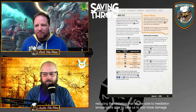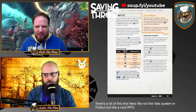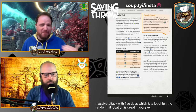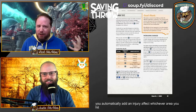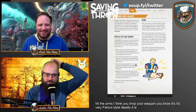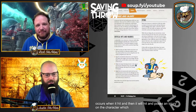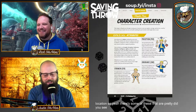You can spend action points to add more dice of damage, so there are a lot of choices — deciding which body part to target or making a huge five-dice attack. The random hit location is great: if you deal five points of damage you automatically add an injury effect to whichever area you hit. The injury table is wild — hit in the arms and I think you drop your weapon, very Fallout-style deadly. A critical hit occurs when a character suffers five or more damage on one hit, imposing an injury with a penalty depending on the location.